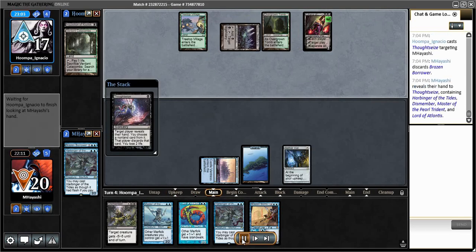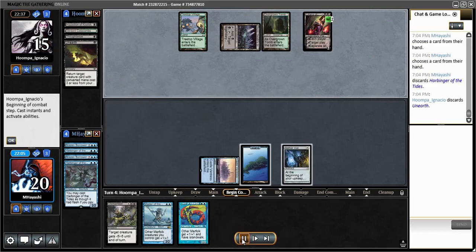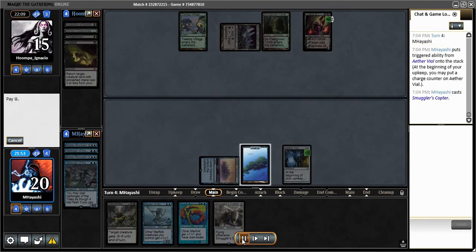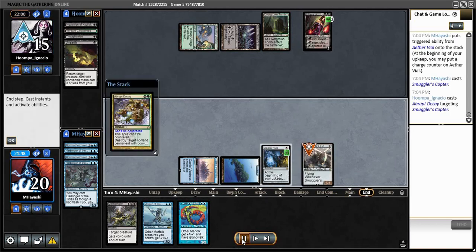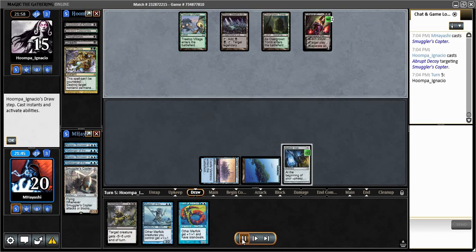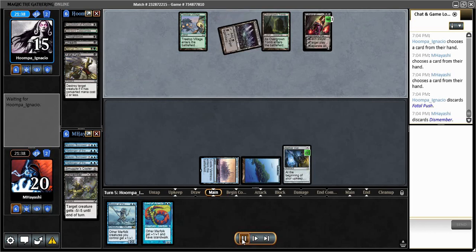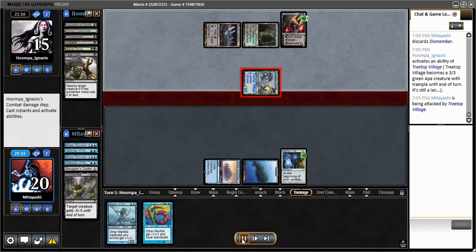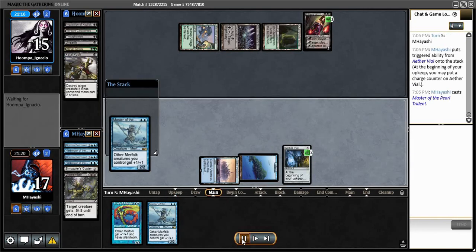Here I choose to play Aether Vial. There are a lot of potential removal spells they could play — that might have been a mistake — but I really want the potential to maybe overwhelm Liliana at some point. I'm feeling good about Smuggler's Copter because they basically need Abrupt Decay or Assassin's Trophy to punish it. Unfortunately they do have the Abrupt Decay. They seem to be playing a surprisingly high amount of removal spells given they don't have Red and Lightning Bolt, but they've printed so many good Black-Green removal spells lately.